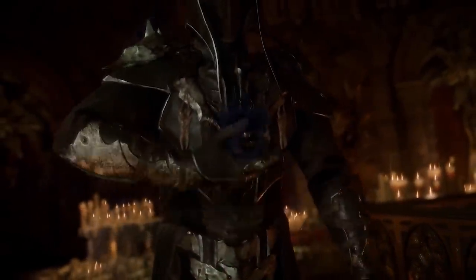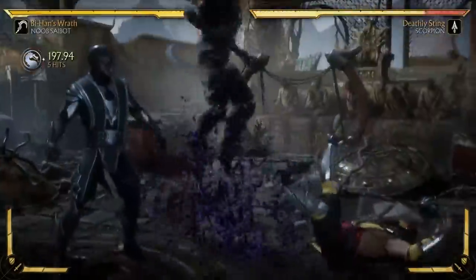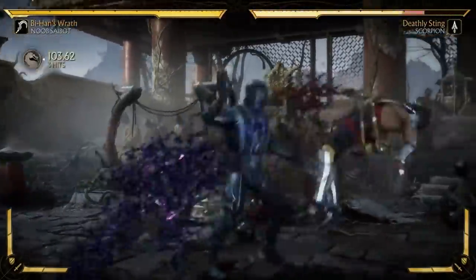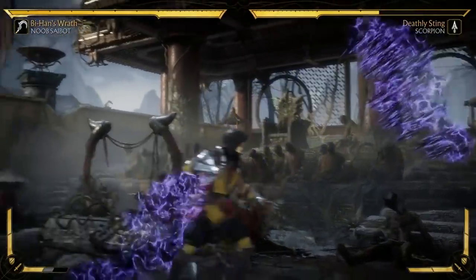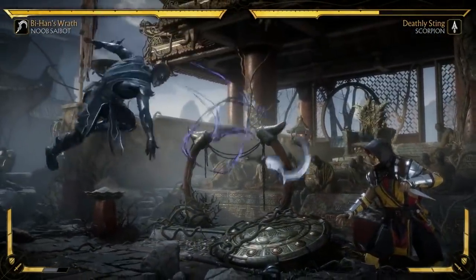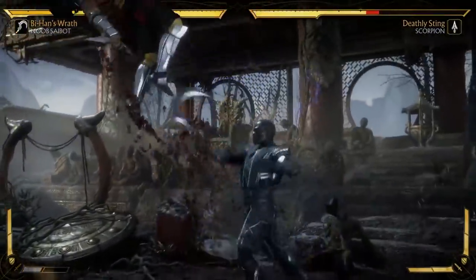Noob's default look is actually brand new in this game and he resembles some kind of a Deathlord. However, if you'd like to go classic with this character and choose his ninja look, you can do that as well. There have also been new moves added to him, such as the Sickle Teleport, which is the fanciest way to teleport we've seen so far in this game.